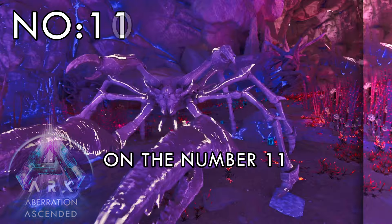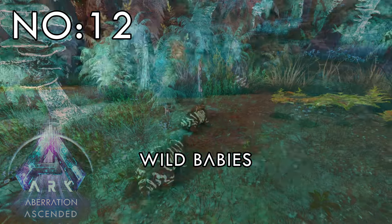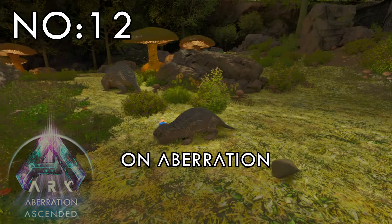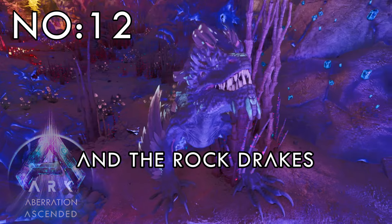Number 10: Basilisk is now breathable. Number 11: Tarquinose is now breathable. Number 12: Wild babies for all creatures on Aberration, except for the Reaper, the Basilisk, and the Rock Drakes.